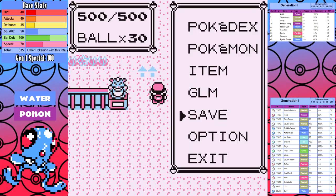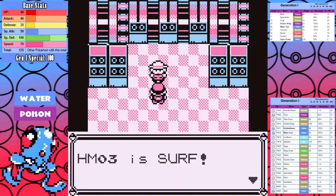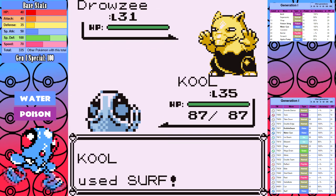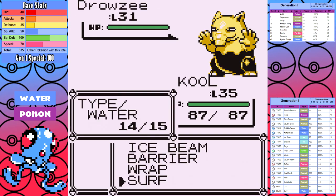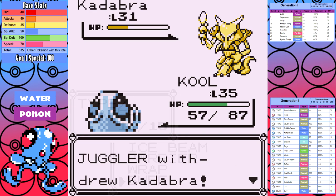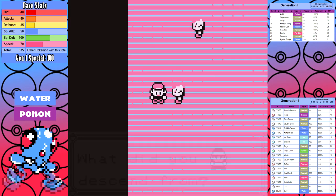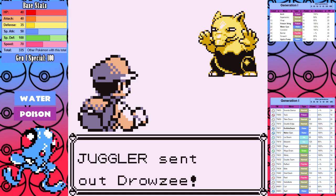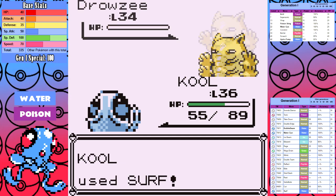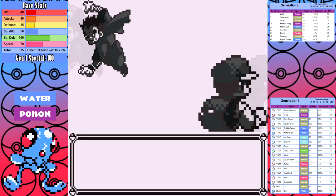I beat up a Snorlax and head down to Fuchsia City. It makes more sense to go ahead to the Safari Zone so I can get Surf — my strongest move — and I pick up the Gold Teeth while I'm there. With Surf learned it's time to face Koga. For some inexplicable reason Koga has lots of psychic Jugglers around his gym and it's not easy keeping Tentacool healthy with all these psychic types around. They do heavy damage, especially the first Kadabra. I probably should have fought all of them for experience but I'm trying to make up for the lost time with the Silph Scope mishap.